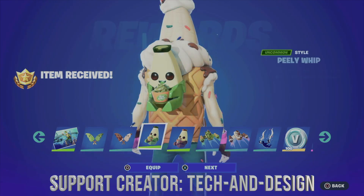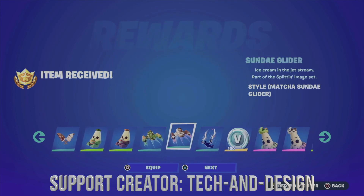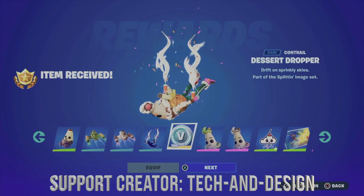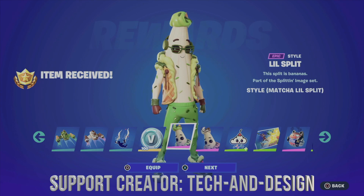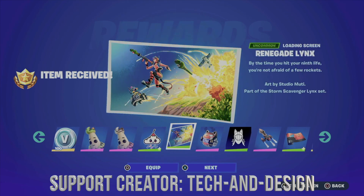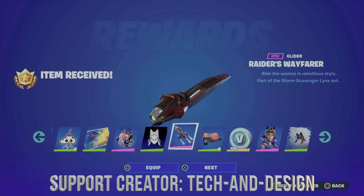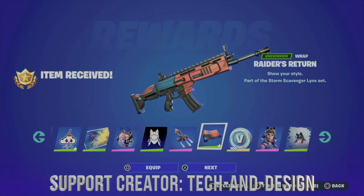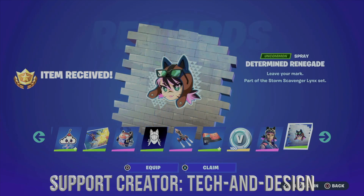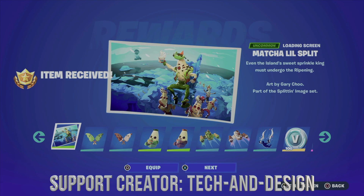We just got this - let's not forget about this style, this back bling, this style for the back bling, and there are several styles for everything, which does include these two gliders plus the contrail. Some V-bucks - we always get V-bucks out of the battle pass. Let's not forget about this style, this style, and this as well, plus the loading screen. Another back bling, this awesome glider, this wrap, more V-bucks, this awesome skin, and the spray.